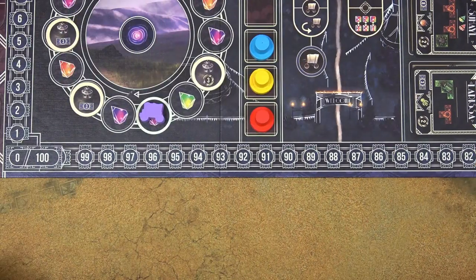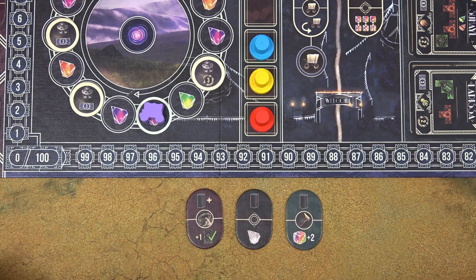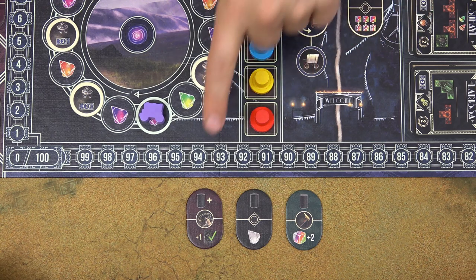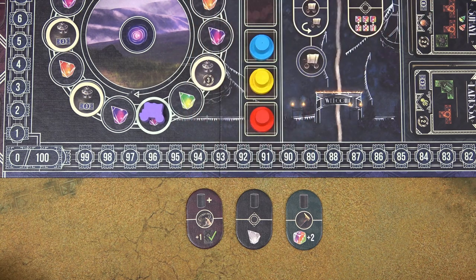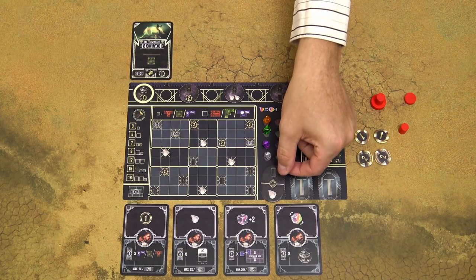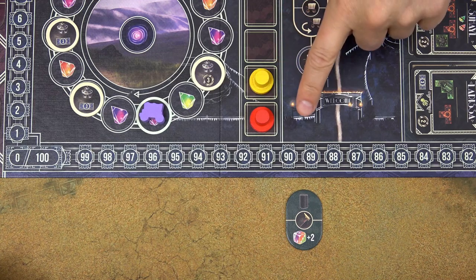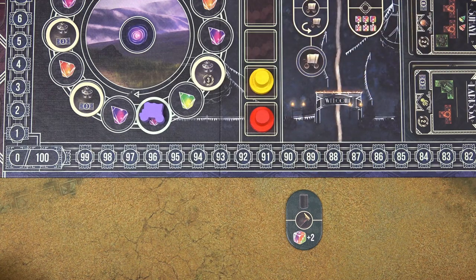The first player in the player order has to take 1 coin from their personal supply and give it to the player who is last in the turn order. Then in a 2 or 3 player game, randomly draw 3 more trainer tiles; in a 4 player game, draw 4 tiles. Starting with the last player in the order and continuing back to the first player, each player chooses one of those trainer tiles and places it onto the leftmost space on their player board. In a 2 player game, the remaining trainer tile is shuffled back into the pile.